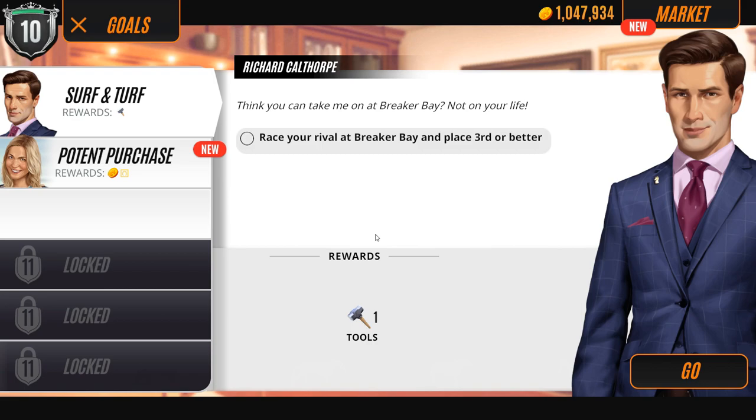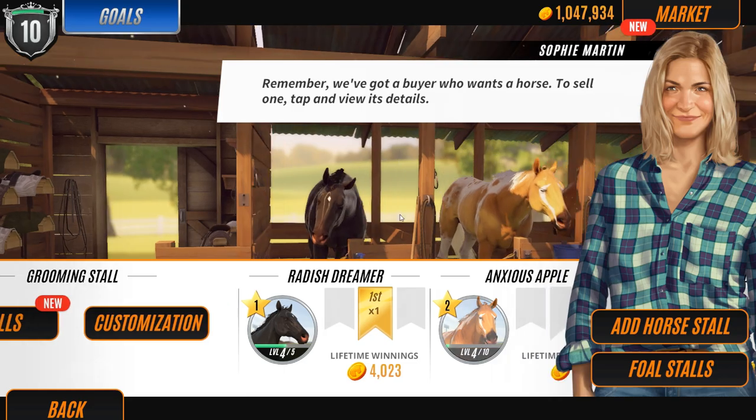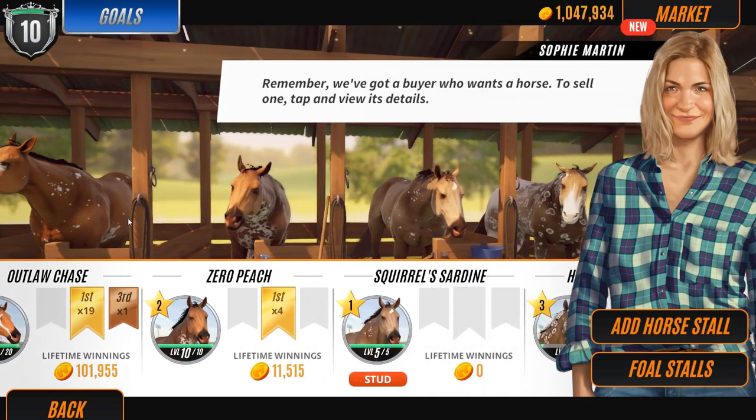Why do we need to fight against Calthrope at all? He's just a troubled middle-aged man going through a life crisis because his parents probably didn't love him - they just loved money. He says we couldn't take him on at Breaker Bay - not on our life. So the quest is to race at Breaker Bay and place third or better. And we're really close to level 11 actually. We've got a very persistent client who only wants a well-trained racehorse - sell a horse with speed stat 112 or above.